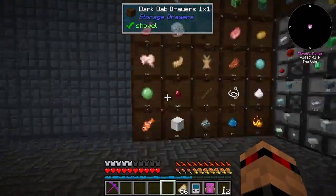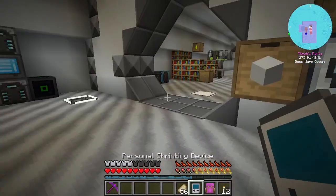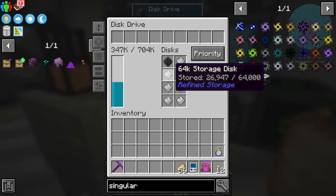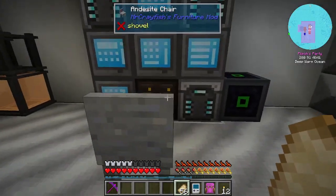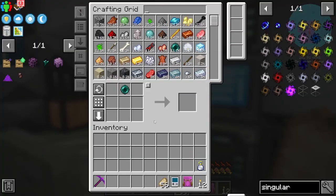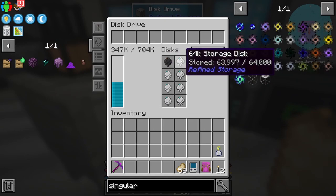Between episodes I noticed I was getting a massive backlog of stuff and it was filling up my discs over here. I made a bunch of new discs - these are just 64 for now, I will upgrade them when I can be bothered. I have got a disc manipulator so I'll be putting both of these through the manipulator at some point.